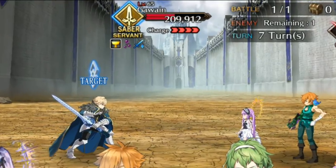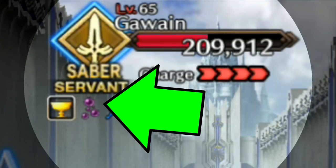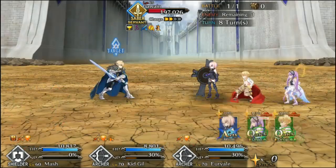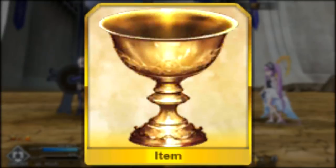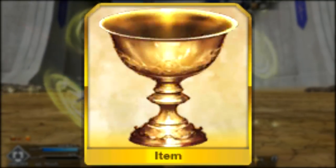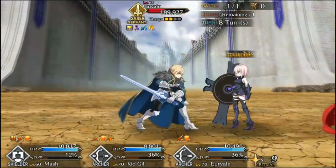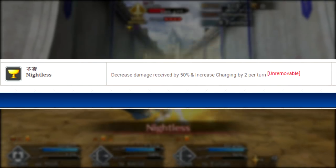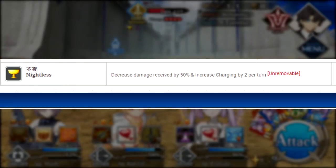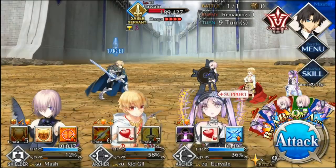During these fights, you will notice a Holy Grail icon underneath their HP bar. Each one of these bosses will be using the power of the gift to be absolutely powerful, giving each boss a certain gimmick. Gawain's gimmick is having an extra layer of defense, making it a bit harder to put him down. The other elephant in the room is that he performs his noble phantasm every other turn. Let me emphasize this — every other turn.